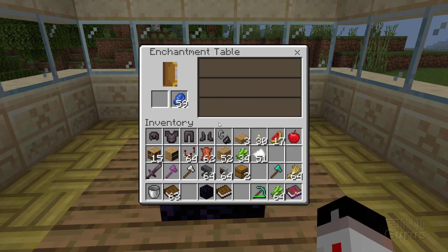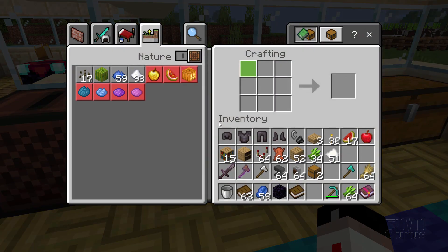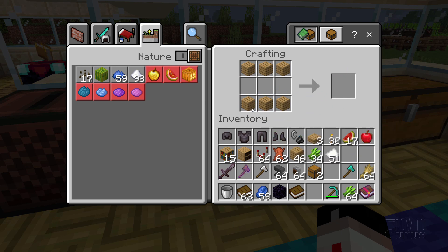To get higher-level enchantments you need bookshelves around the table — they power it up to higher levels. Let's go make some bookshelves. At the crafting table: planks across the top and bottom — it doesn't matter what kind of planks, you can even mix them — and then books across the middle. It takes 3 books and 6 planks per bookshelf. With 15 bookshelves that's 6 planks times 15, so 90 planks — it takes a lot of wood.